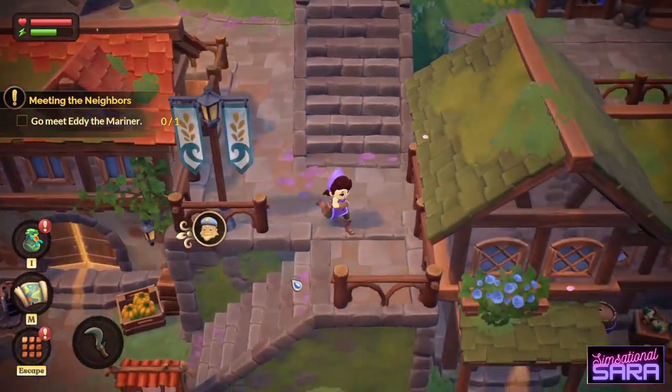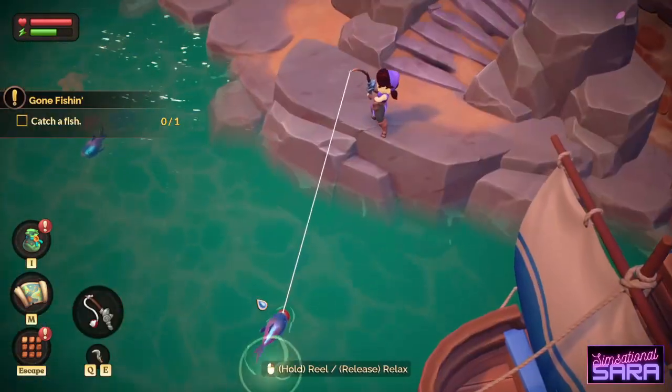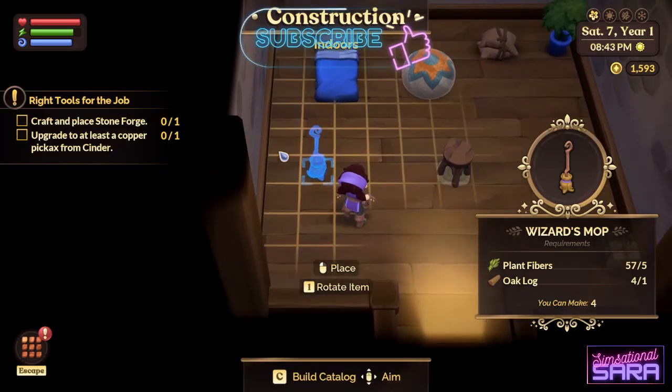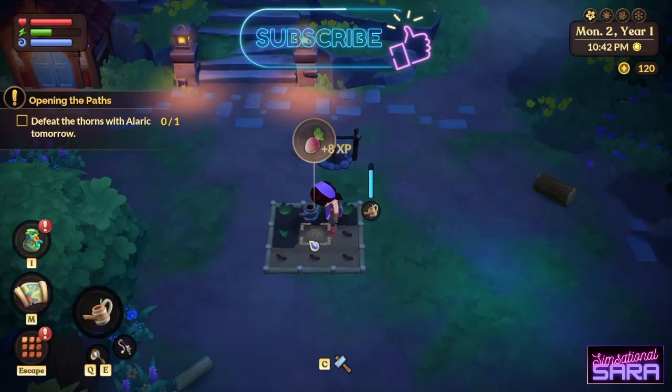But what can you do in Fae Farm? Well, you can do everything you can in most farming sims: fish, catch bugs, cook, decorate, and well, farm. Obviously.